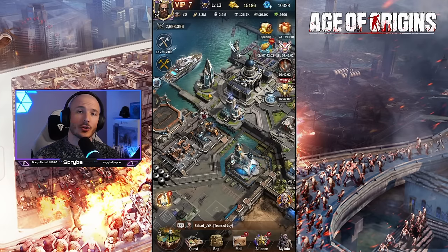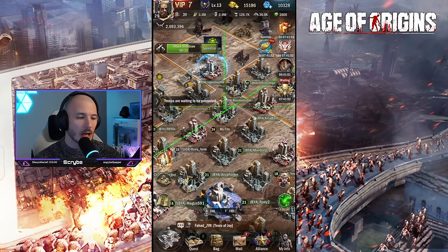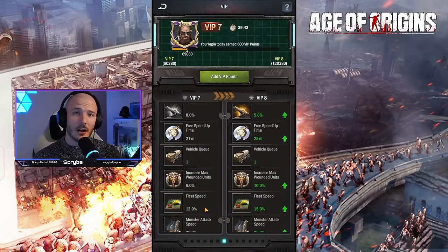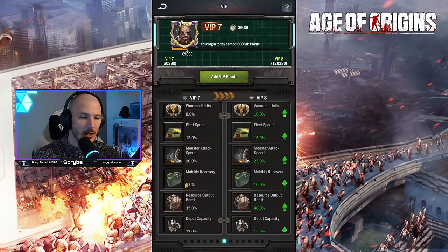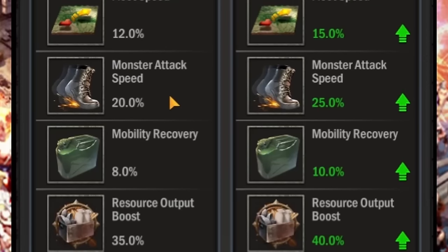Then it's just a case of actively going out and making sure you're constantly beating zombies. I like to hit the most powerful zombies I can comfortably take down. If you've got auto attack it makes it a bit easier. VIP is also one additional way of increasing your mobility recovery — when it's active I'm gaining an extra 8% mobility recovery. You do have to be careful though because it also increases your monster attack speed, meaning you'll use energy at a faster pace — a bit of a double-edged sword. Let me know in the comments what tips and tricks you've found for leveling up as fast as possible. Until the next video, peace out and big love.